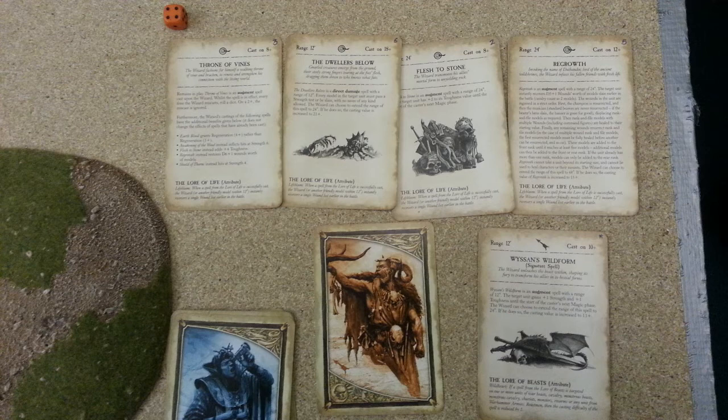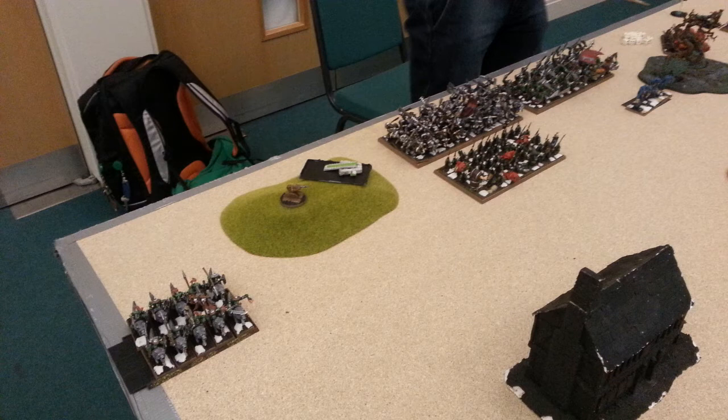Behind the Knight Errants with the red lances, there are thirty-four Men-at-Arms with a Damsel on foot, then eight Questing Knights with full command, and a trebuchet on the bottom left corner. For magic, both Damsels get Wyssan's Wild Form, and the Fey Enchantress gets Throne of Vines, Flesh to Stone, Regrowth, and the Dwellers Below. For the Orc deployment from the left, ten Orcs on Boars, then on the hill a Spear Chucker and a Doom Diver.